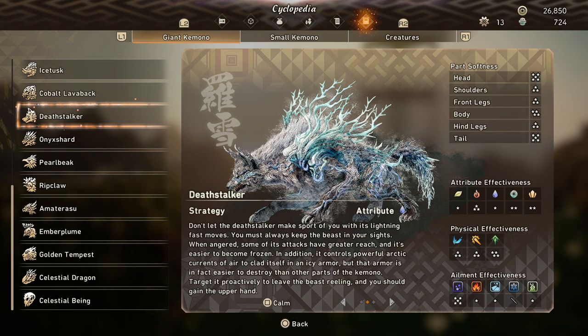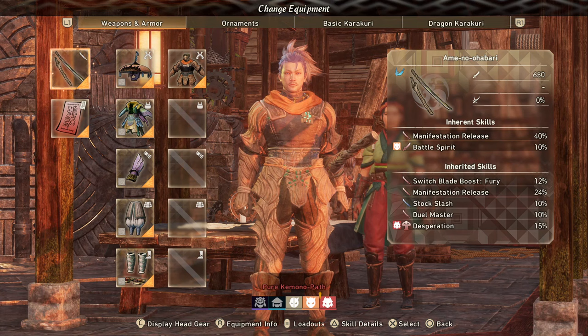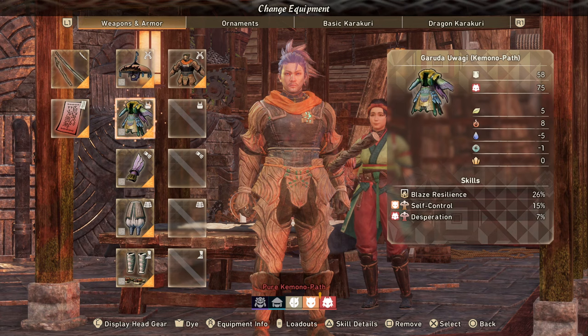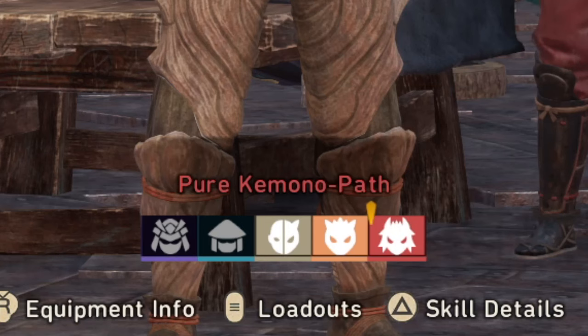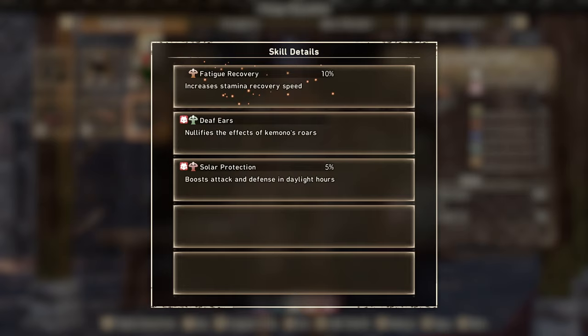So the build. Taking a direct look at the equip menu, starting with the armor: we have the Gruda hat, the chest piece, and the gloves — those are the Ember Plume pieces. Ember Plume is an incredible kimono path focus set. This piece provides fatigue recovery, which is really important for stamina recovery speed since we spend so much stamina with the Katana.